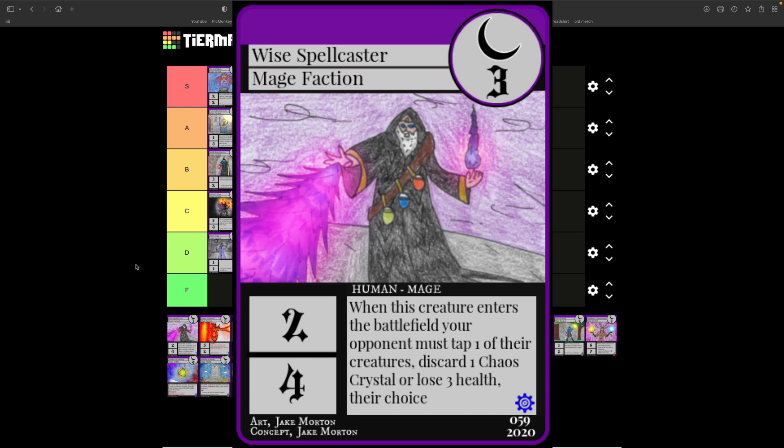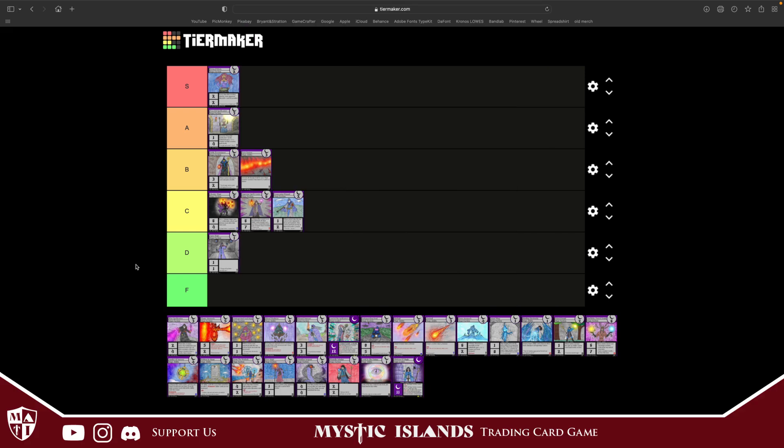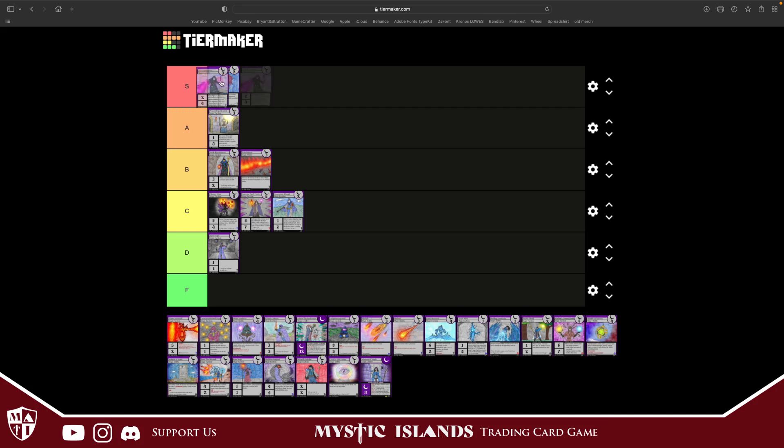Wise Spellcaster costs three, two attack, four defense. When this creature enters the battlefield, your opponent either taps one of their creatures, discards a chaos crystal, or loses three health — they choose. Obviously if they can't do the first two, they have to do the last one. I love this card — I'm going to throw it in S tier. Forcing your opponent to do something they don't want to do is great, plus the stats are pretty solid.